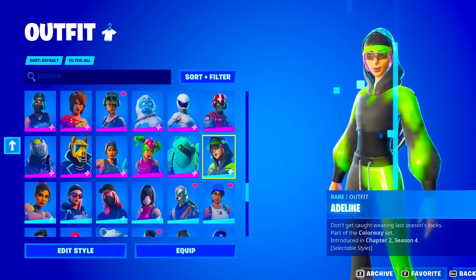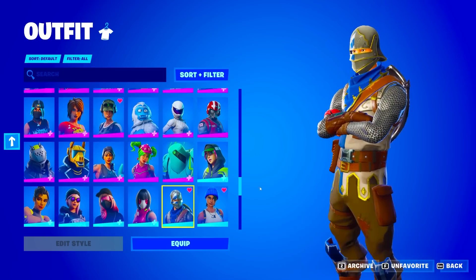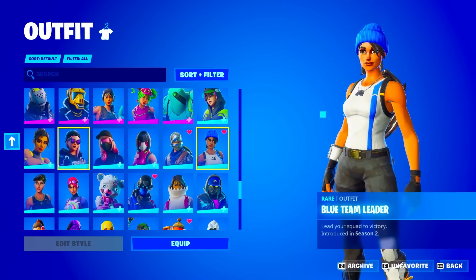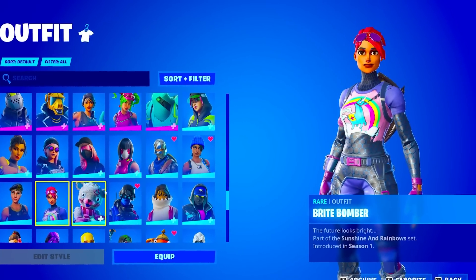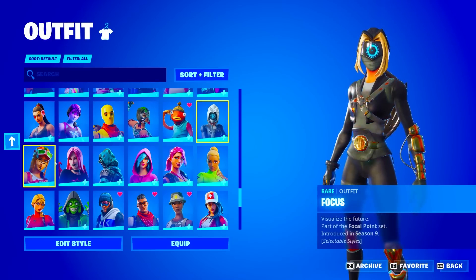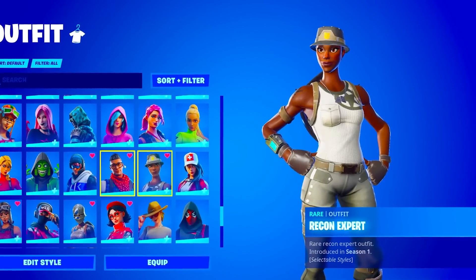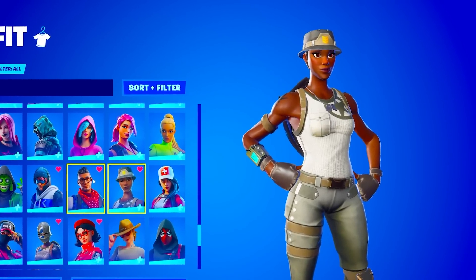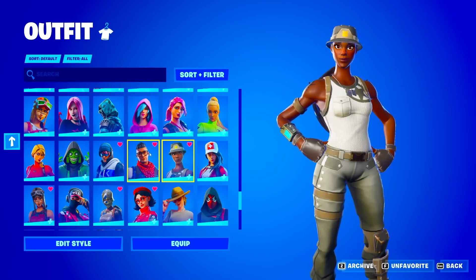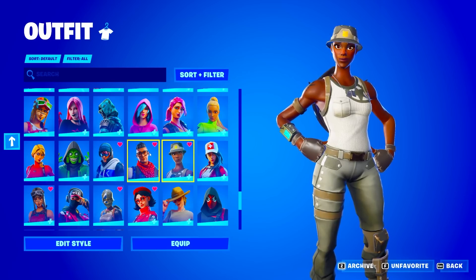We also have the Sparkle Supreme, Sparkle Specialist, Sunny, Tirana, Technique, Thunder, Whiteout, Trailblazer, Yonder, Yeehaw, Zoe, Zig, Adeline, Artica, the Assassin, Baki, Blue Squire from season two — another super rare skin. We're getting all the OG skins here. We also have the Dynamo, Fish Dick, Focus, and then we get into more OG skins — including the Recon Expert, which I'm assuming he bought before it became iconic for Fortnite.